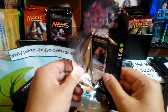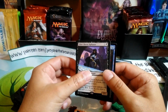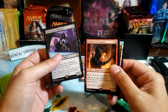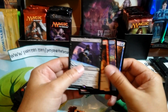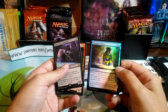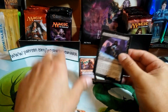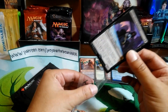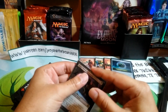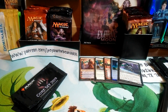Alright, we have Jacob, another good friend of mine. Jacob, you're getting a Glint-Sleeve Siphoner, a Dismissive Pyromancer, a foil Island, and a foil Deep-Root Waters. Not the best pack, but you know, not bad.